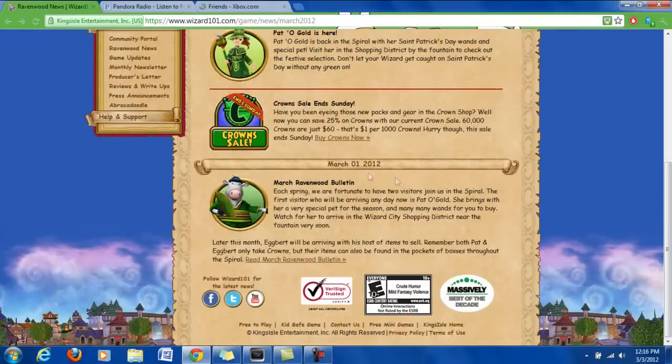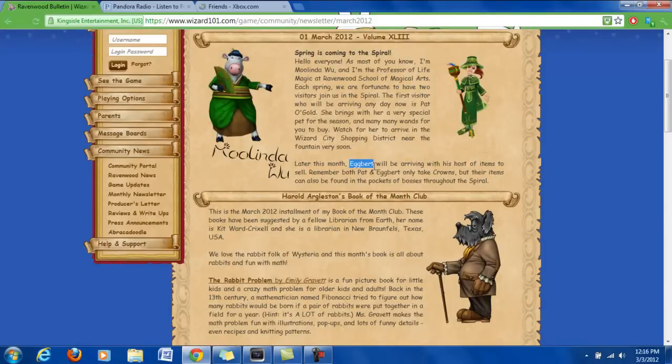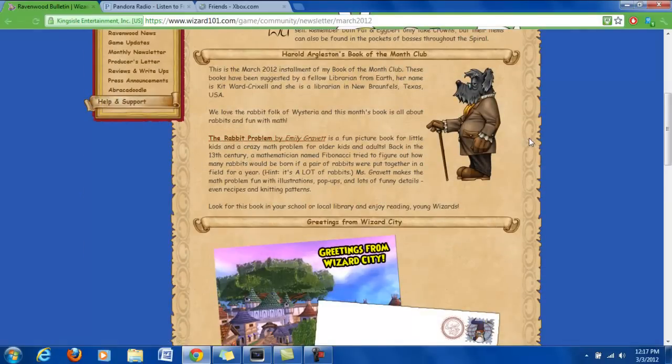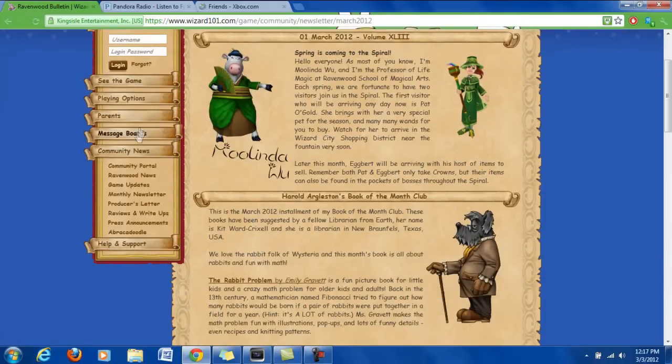The March bulletin is also what they usually release every month, and we're going to go ahead and check out this one. We already talked about Pat O'Gold. Also this month, another character, Egbert, will be arriving, and he will be selling items that are spring related. Egbert's probably more on the lines of spring and Easter if you celebrate that, so he will also be taking crowns for spring-related items. New book of the month, Rabbit Problem, also refers to spring, and a new Abracadoodle if you're interested in reading that.